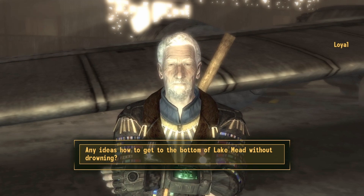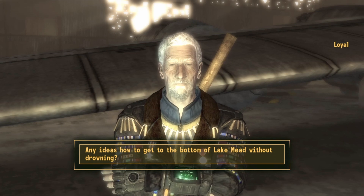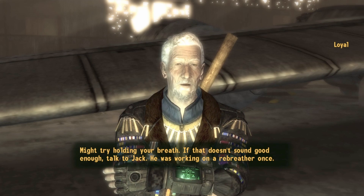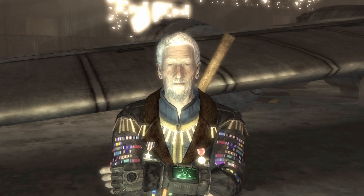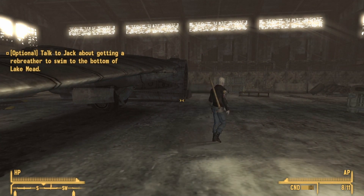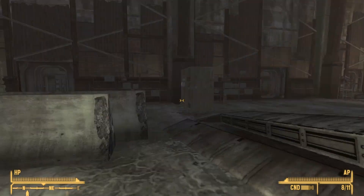After that, you should have a single option: "how do you go to the bottom of the lake without drowning?" Loyal will suggest holding your breath or talking to Jack, who was working on a rebreather. Loyal instructs you to go and speak to Jack, who will give you the rebreather. Jack should be in the same location as Loyal, inside the hangar.